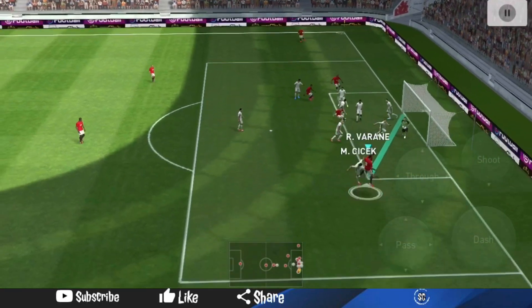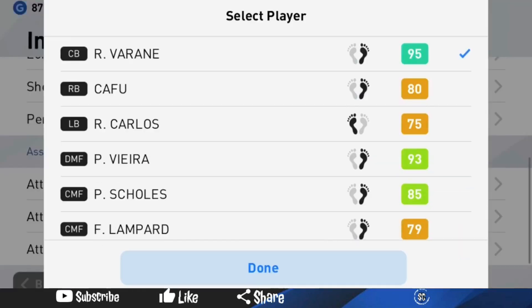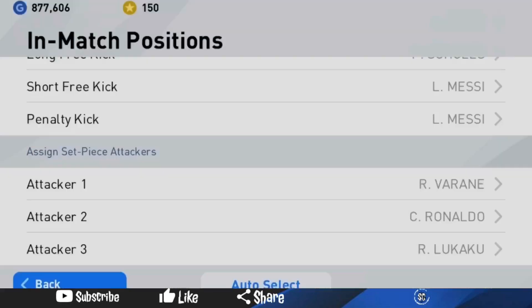For starters, you have to select good set piece players for corners. Try to use attackers that have at least 88 heading so that you have a higher chance of winning the header and scoring.